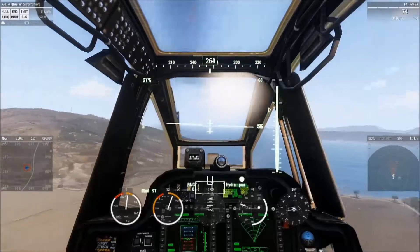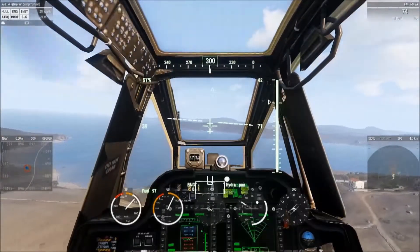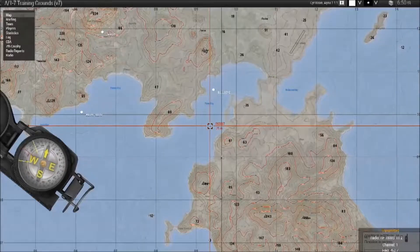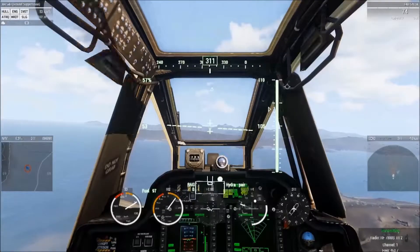Raider 1, Infidel 1. Type 2 in effect. Standby for a Nine-Line. Infidel 1, Raider 1. Understand Type 2 in effect. Ready to receive Nine-Line.